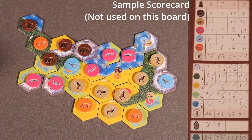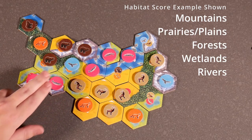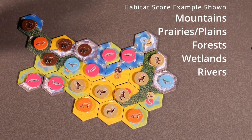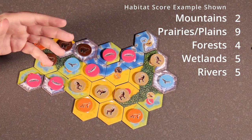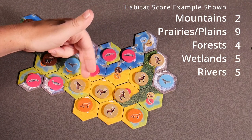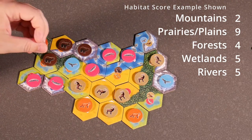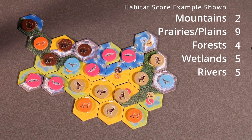The next thing you're going to do is score the biomes — mountains, grasslands, plains. You add up the contiguous areas for those. Starting with the plains: there's one plains over here, but the plains that's going to score is the one where they're all connected. We're going to have 1, 2, 3, 4, 5, 6, 7, 8, 9 — so this one will be nine points in plains. Whoever has the most plains between the two players will get an extra two points.